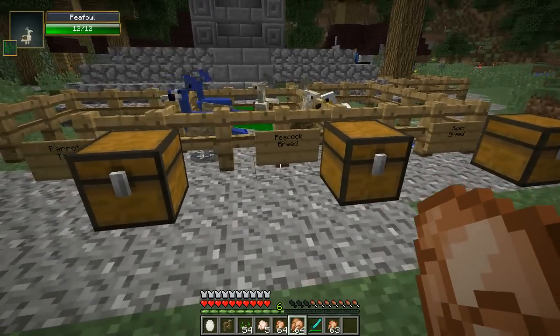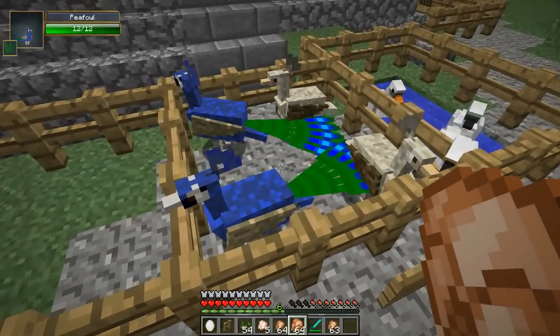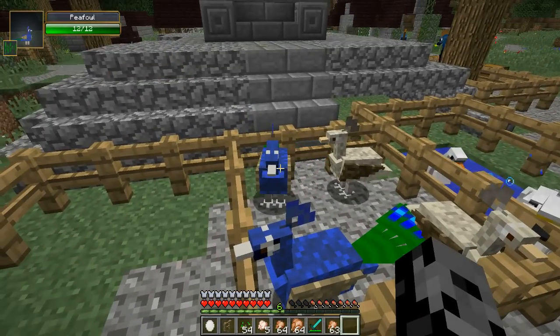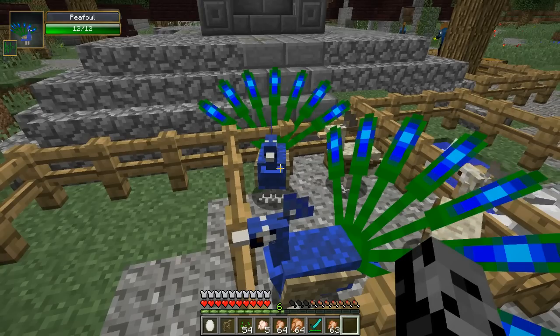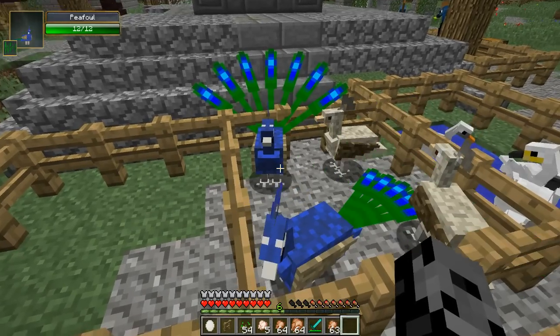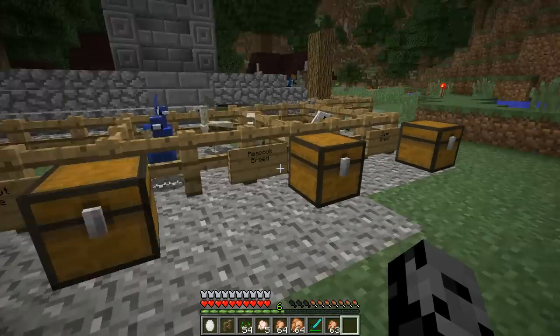Next up, we are checking out the peacock. As you guys probably already know, there's a male and a female version, and only one of them has the feathers. Check this out — right-click it, feathers, bam. It's not even tamed. You can't tame this one, but you can make the feathers come out, which is kind of weird. Normally if you pet one at the zoo, I don't know if they do that — I wouldn't recommend trying it.